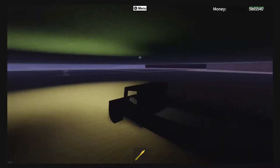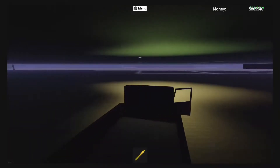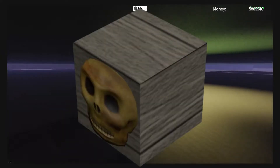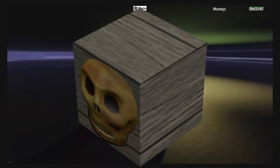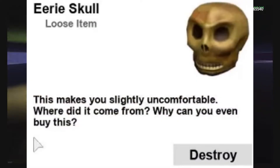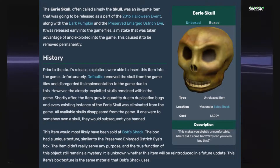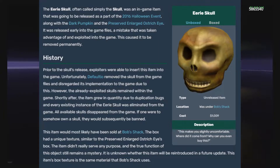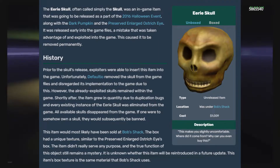If you remember back, probably five years ago — 2016, 2017, or 2018 maybe — Defaultio added a box skull below Bob's Shack. It was never actually added to the game or made accessible, but you could see it under the map if you zoomed out or glitched under using this trick. This might be a similar thing where it may or may not ever be added to the game.